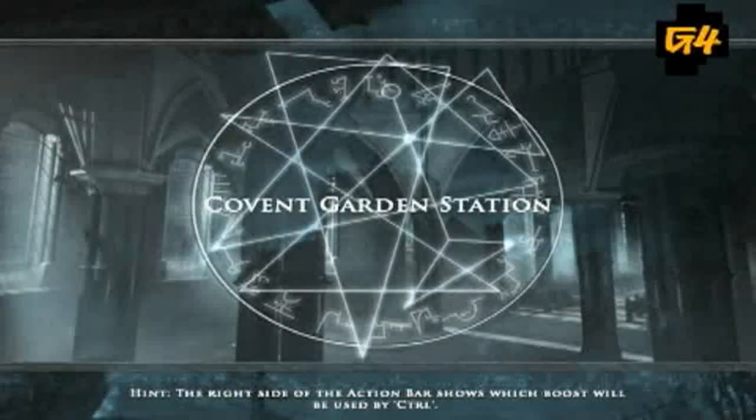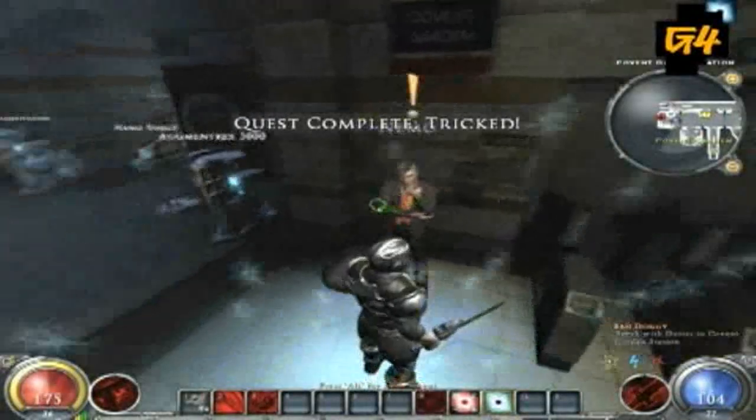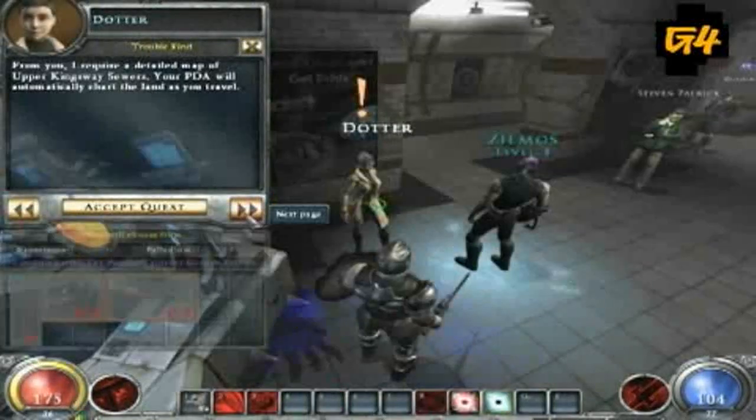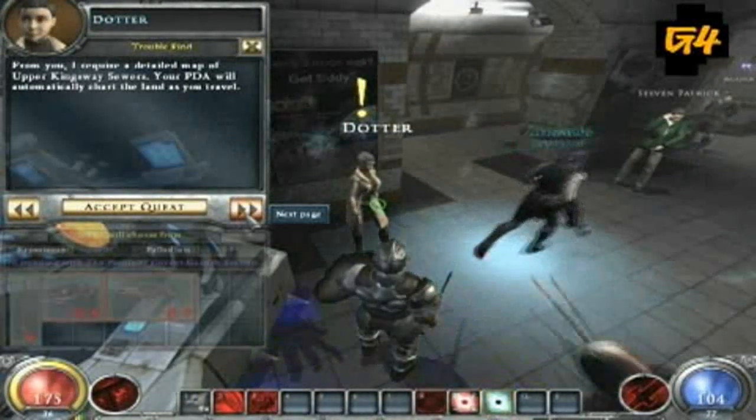Home is where the health is, along with quests, retail opportunities, upgrade points, and a spot to trade, barter, and connect with other players online.